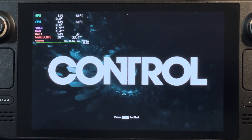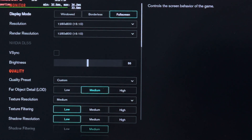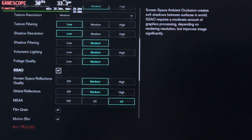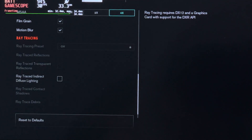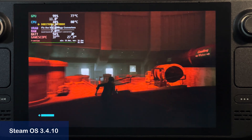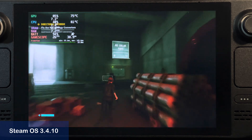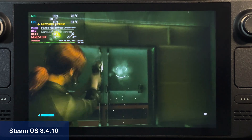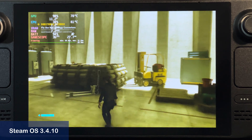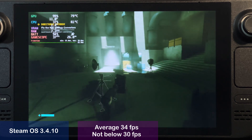Now let's look at the game Control. These are my settings I used in-game. I did not run the benchmark, but instead tried a natural run through the same level. I have uncapped my frame rate in this run — I usually play this game running at a 30fps cap for best quality and performance. The frame rate sits around 34fps in general, never really falling below 30fps.